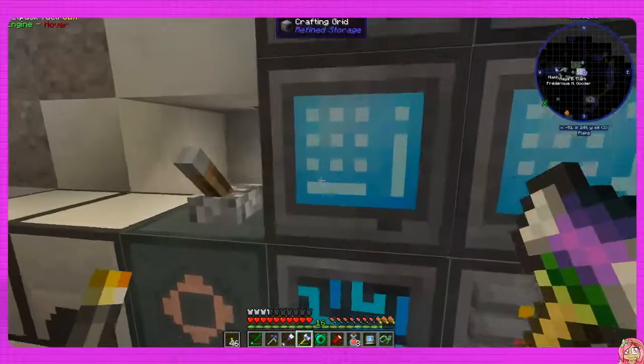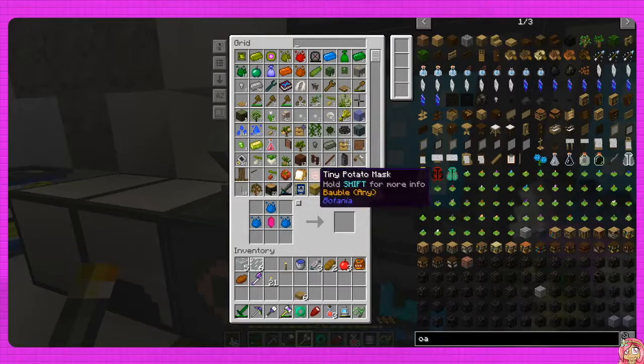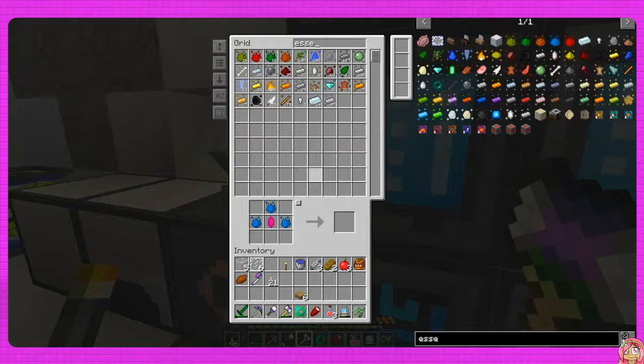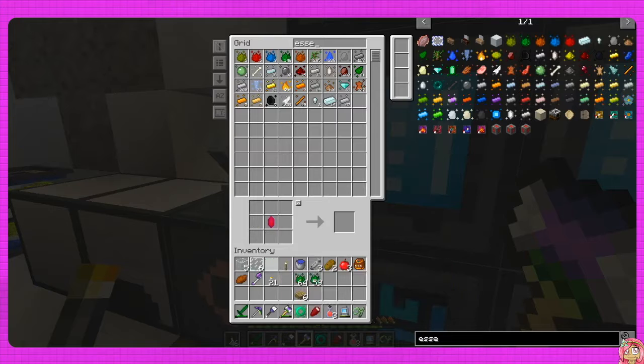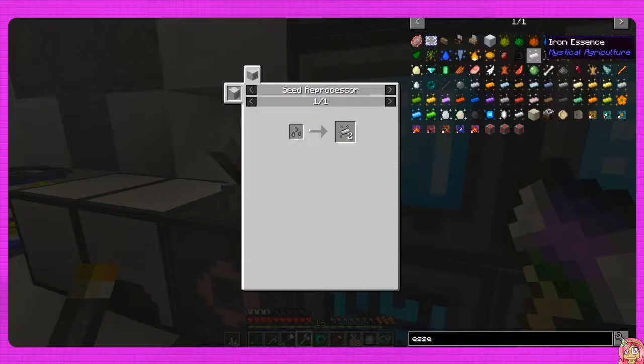Let's get in here - as you can see I was working on that before. Let's click on essence or type in essence and see what we've got. We've got 1k, okay. Let's make as much of this as we can. See, that's still not a lot, not a lot at all.